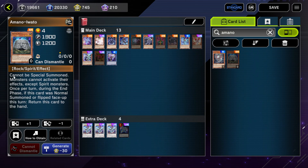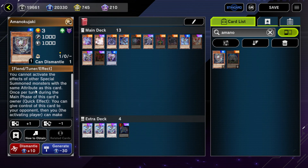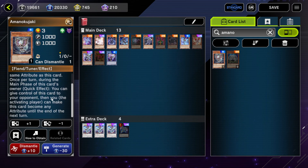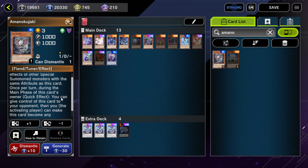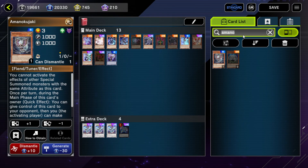Amano-Kujaki — you can't special summon Amano-Iwato, but Amano-Kujaki negates the effects of all light monsters. During the main phase of this card's owner, you can quick effect: give control of this card to your opponent, then you the activating player can make this card become any attribute until the end of the next turn. So you can actually use this as kind of a floodgate — it's like a ghetto Protos, basically.